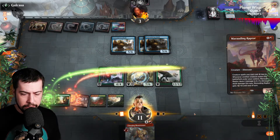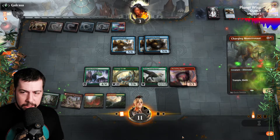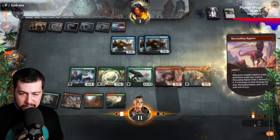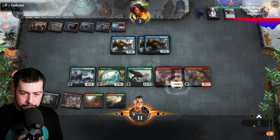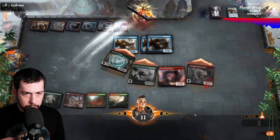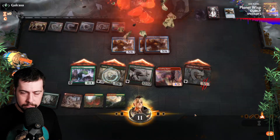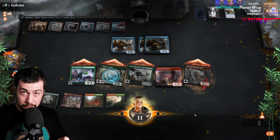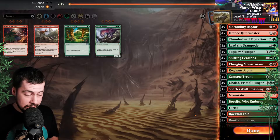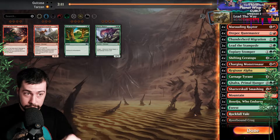Let's go Marauding — slam down the good old Charging Monstrosaur, bring the pain with as many bodies as possible. They got a double block to stop lots of damage from Galta. Boom. Bang. Bing. Boom. Did him in — through four Torrential Gearhulks. Not too many decks can stare down that.